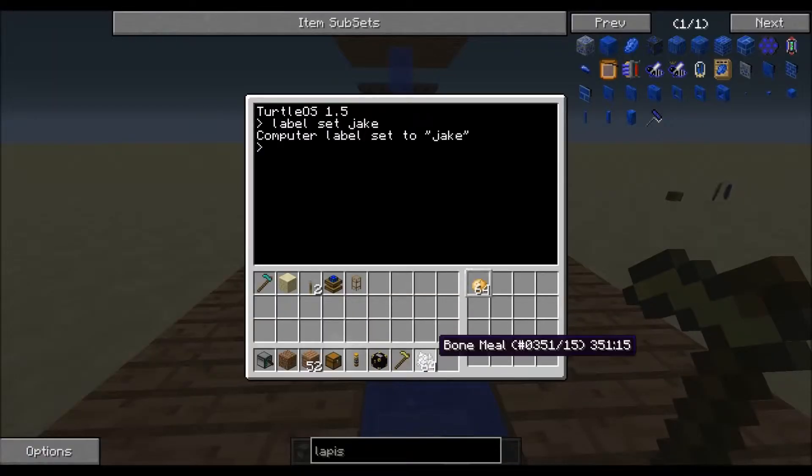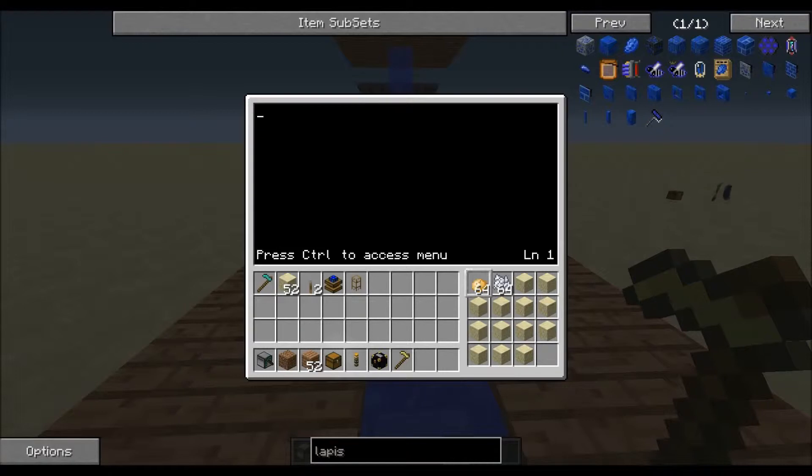Then you want to put all your potatoes and all your bone meal in the first two slots in that same order. Then fill up all these same slots that I did with whatever block. You're going to do 'edit start' — it doesn't need to be called start, you can name the program whatever you want: farm, potato, whatever.